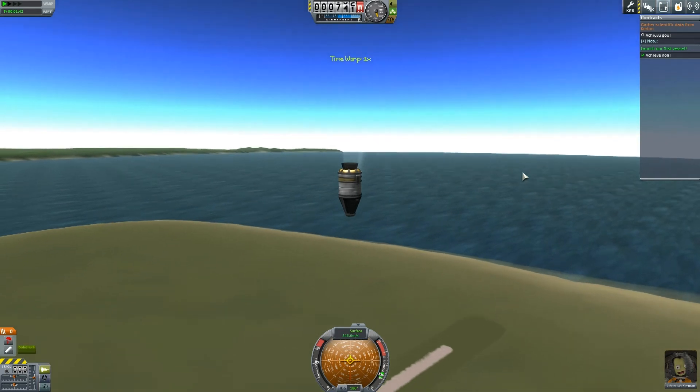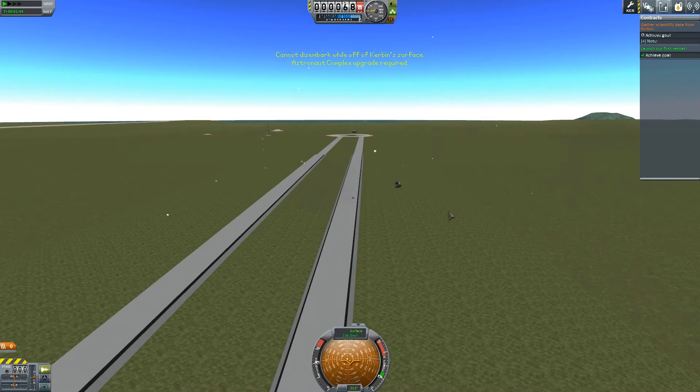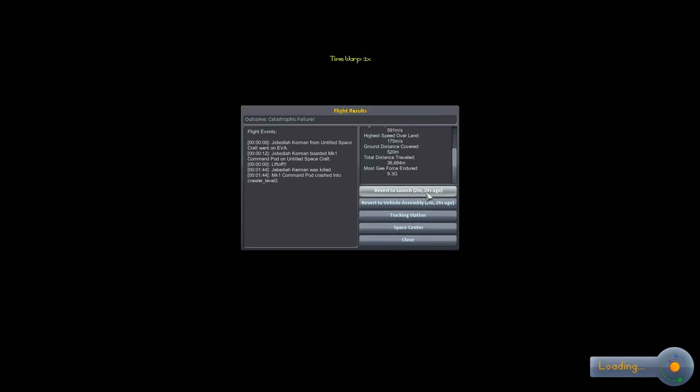Oh no — parachute destroyed! Our first launch is a complete disaster and Jebediah is dead! Let's revert to launch and try that one again.